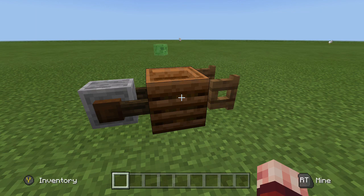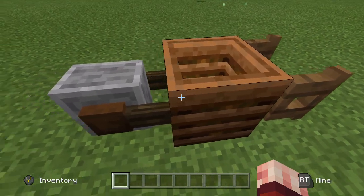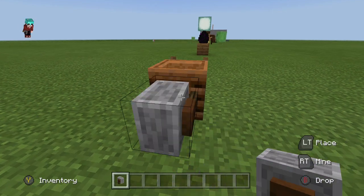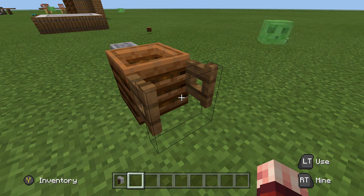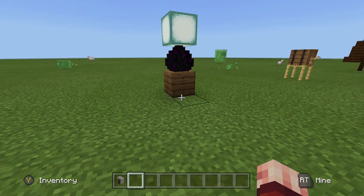Next is a wheelbarrow that looks nice in your back garden. To create it, place down a composter, then use a grindstone — crouch and place it so it sticks on like that — then place a fence gate, open it, and it creates a nice little wheelbarrow.